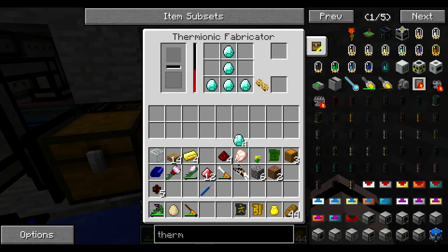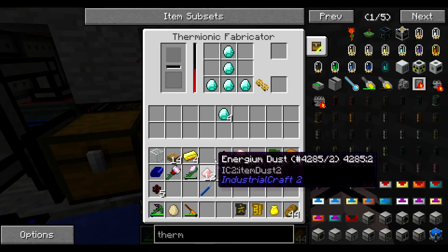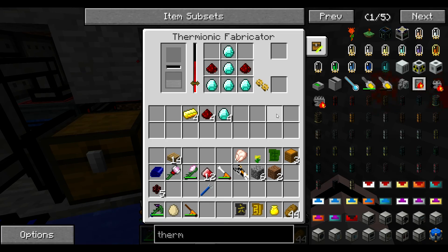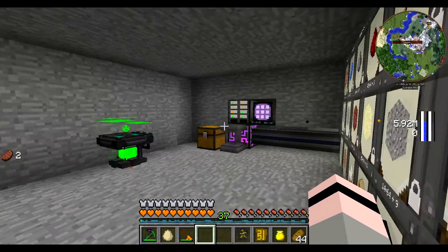And I miscalculated — I need five, not four. Whoops. So we put that in, we put those in, and then we need one block of glass, which will make 1,000 liquid glass. And we just need to go and grab another diamond.